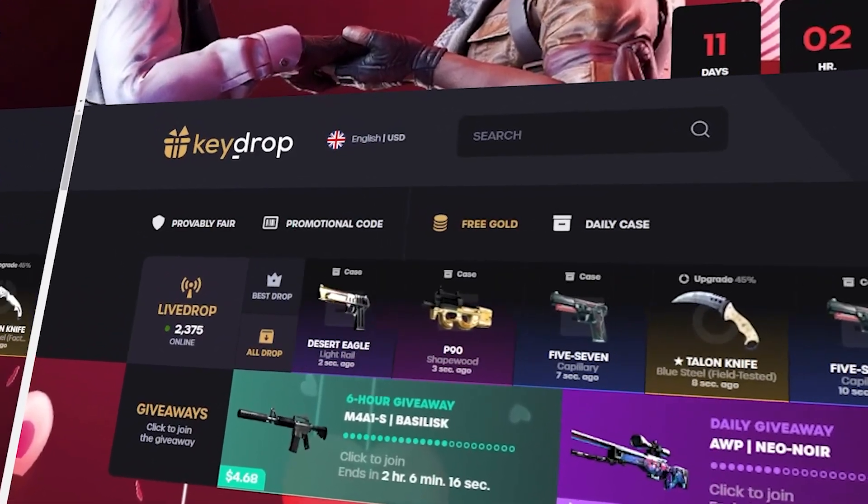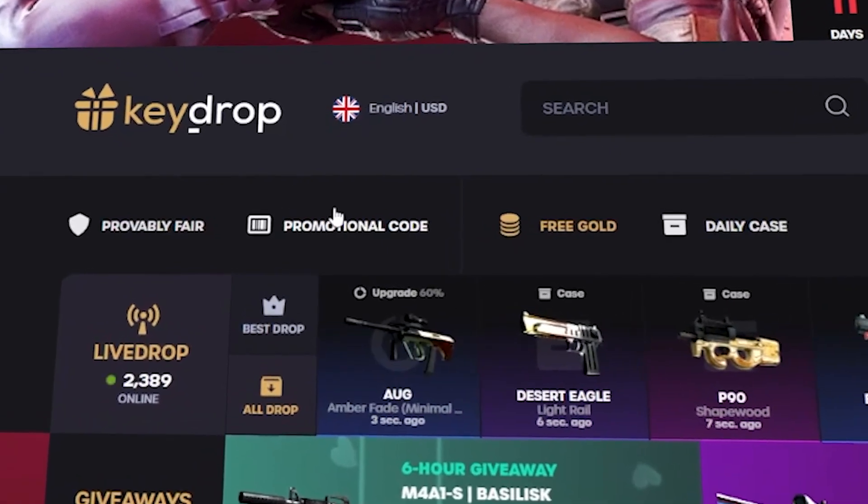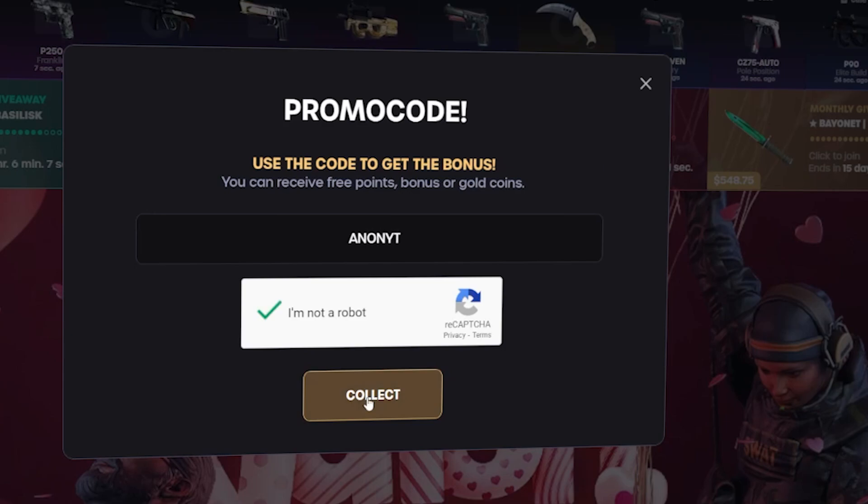What's up guys, we are on Key Drop again today. If you want to head over here and get some free money to start with, there's a five percent deposit bonus — click the promotional code button, use my code, and then click collect.